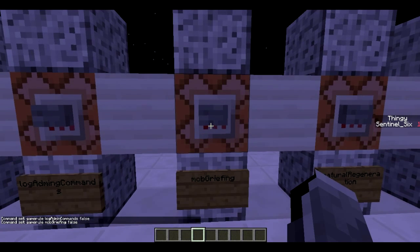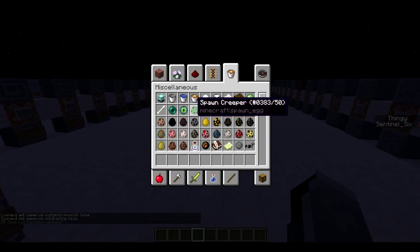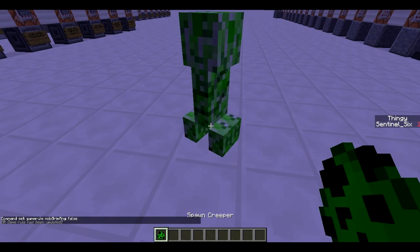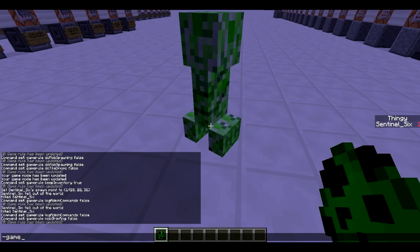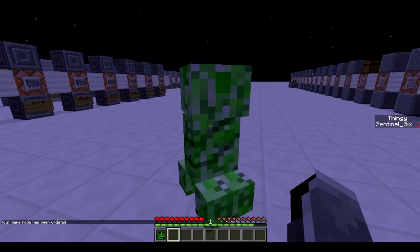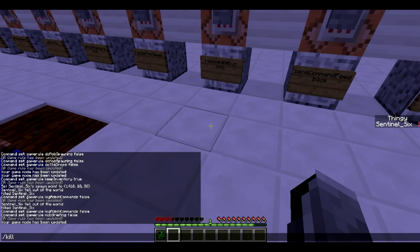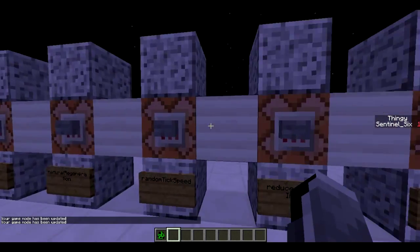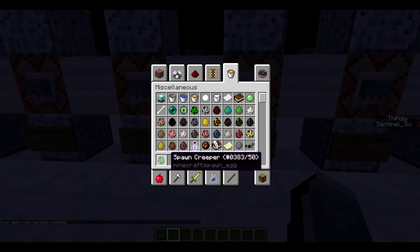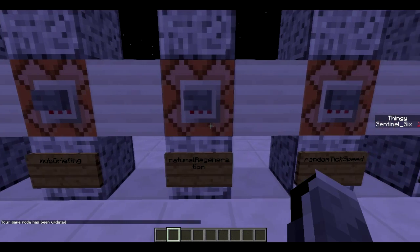Next is mob grieving. Mob grieving is really useful — it basically stops mobs from destroying everything. So if I get a creeper and place it down, go to game mode 0, it did damage but it did not actually destroy a single block. That one is really useful. It also stops the wither from destroying stuff and the end dragon, all that stuff.